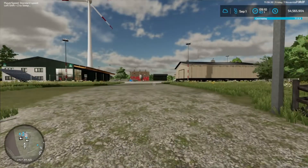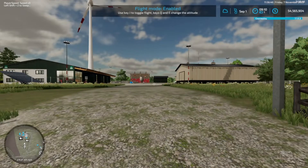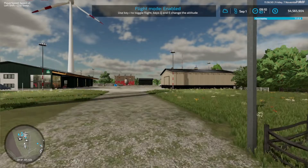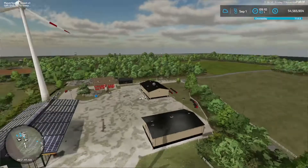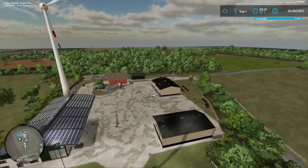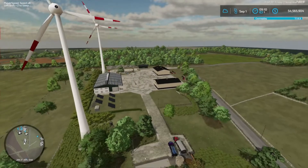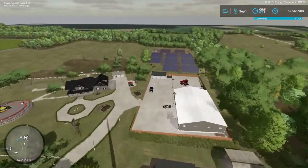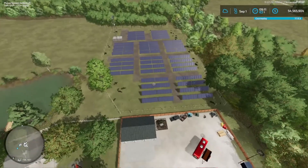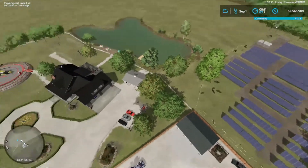There's one thing I actually forgot to show you. I'm going to flight mode because it's easier. I'll go up, spin around, and get an aerial shot of this. So there's the actual farm overview. Let me fly back over here - I forgot to show you at the back of this property here, we also have another solar panel area.